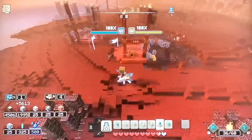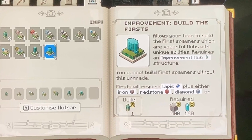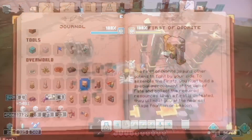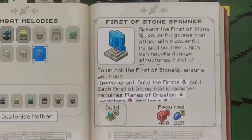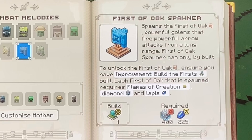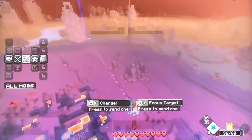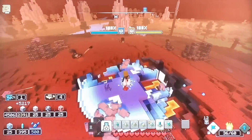For our final improvement we have the Build the First Improvement, which works similarly to the Power Tower Improvement — you also need to build one of the ore improvements to unlock a certain First. The Firsts are the really big golem-looking mobs, and there are currently four to unlock: the First of Stone, the First of Brick, the First of Diorite, and the First of Oak. Unlike the Power Towers, I do see some use for the Firsts as they are really powerful and could help when destroying the enemy base, though most of the time I wouldn't bother building this improvement.